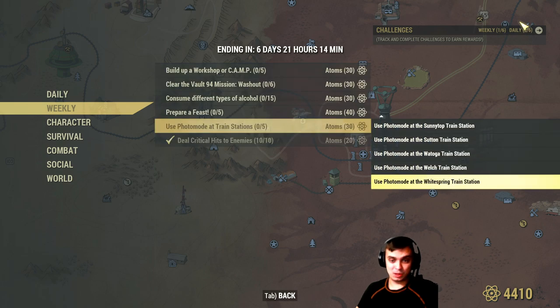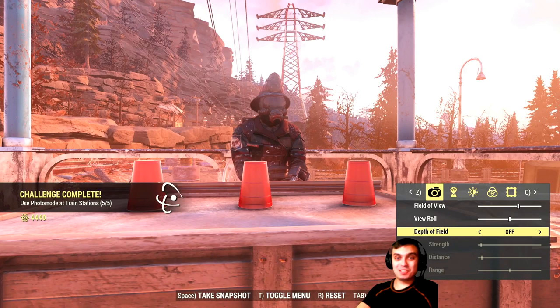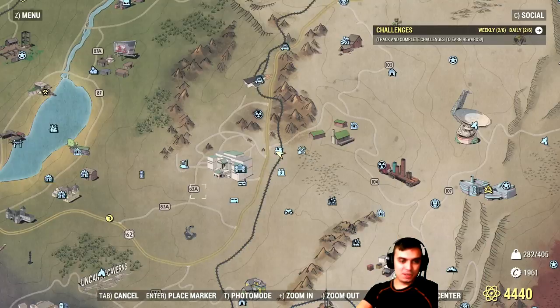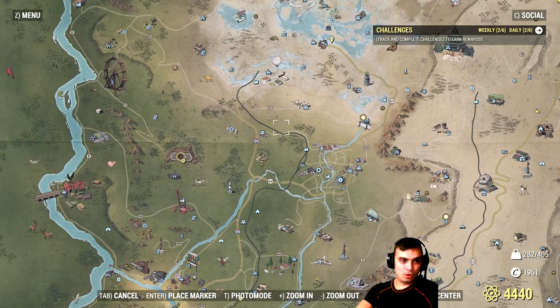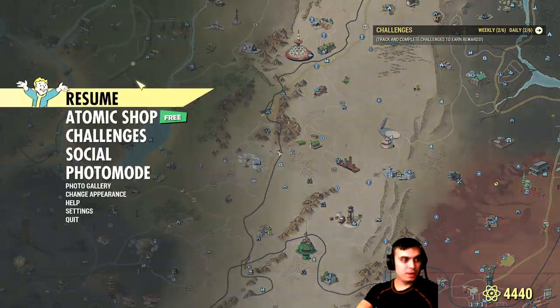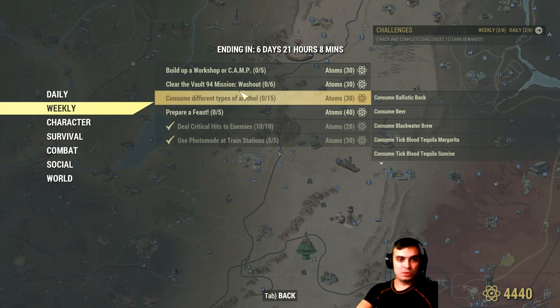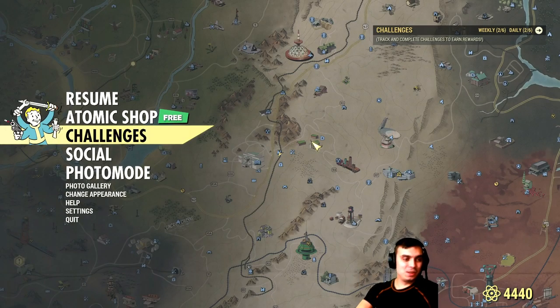Use photo mode at train stations — this one is pretty easy to do. Everyone knows what a train station is: one, two, three, four, five, and so on. 30 atoms, here we come! That's pretty much it for the daily and weekly challenges. We're still tangoing a little on the weeklies, but overall that's 50, 60, 70, 80 atoms in less than 10 minutes. I love it!